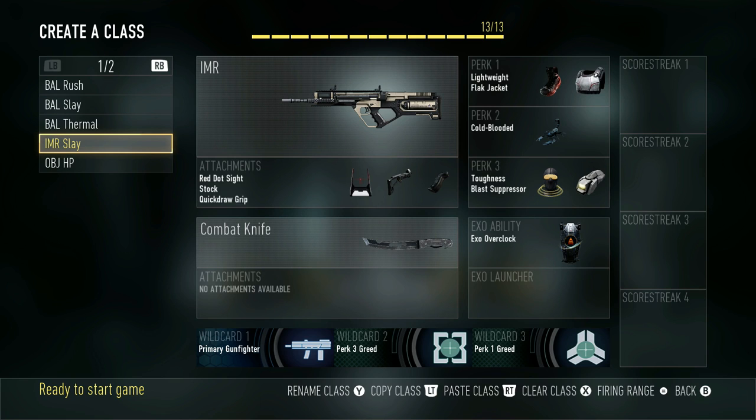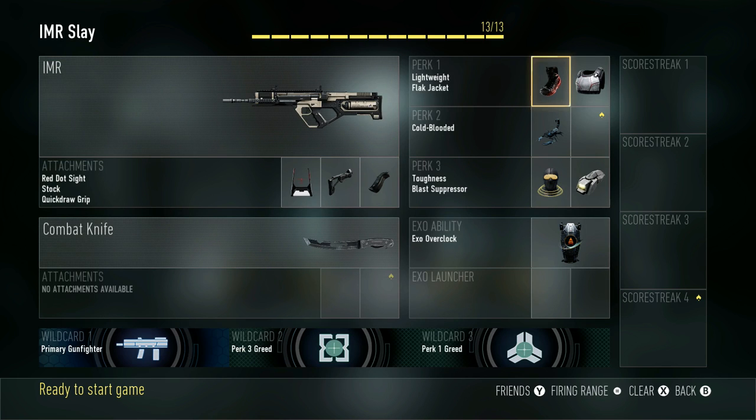My next class is my IMR Slay class. I still use this gun — it feels really good at close range but not as good at far range, which is weird for a burst weapon. You can one-burst people up close, but from afar it feels like three, four, five bursts and gets really iffy. So I use this as more of a rushing AR class, getting up in their face. I've got Lightweight, Flak Jacket, Cold-Blooded, Toughness, Blast Suppressor, and Overclock.